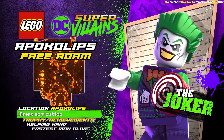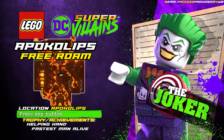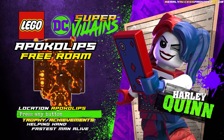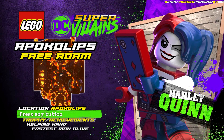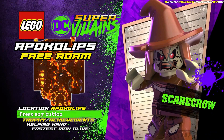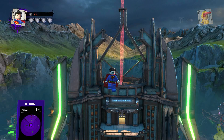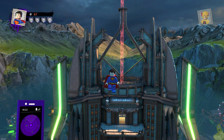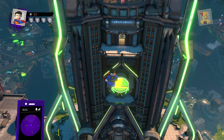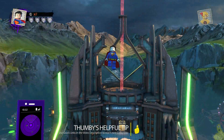What's up guys? Brian with HappyThumbsGaming here and we've got the final LEGO DC Super Villains Free Roam! We're about to leave Earth and head out to Apokolips and get a couple of trophy achievements — one called Helping Hand for completing all the quests, one called Fastest Man Alive for completing the final races — and we're gonna get a total of 17 gold bricks, six character tokens, and three vehicle tokens. So this is another long one, make sure you're comfortable or familiar with those quick links down below.